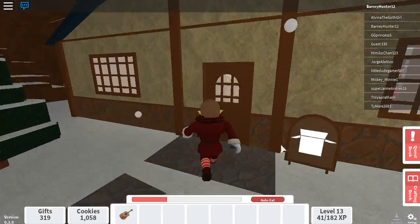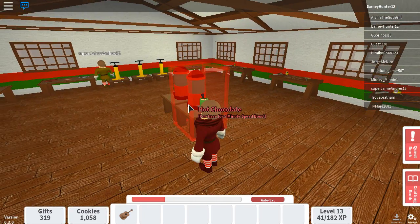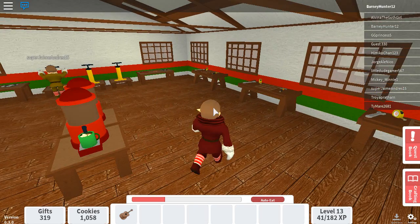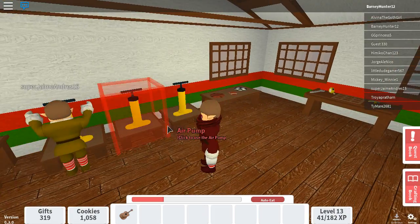All these little NPCs will give you quests. Also, this hot chocolate — you can buy it for a few Robux, and it will give you a five minute speed boost when you drink it. Oh, and there's a ball collection, and you can just air pump it.